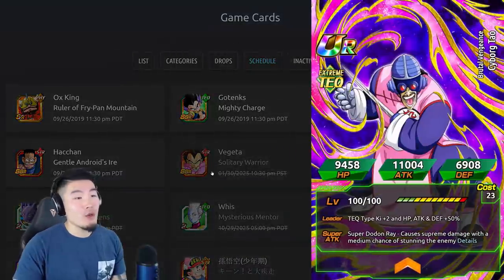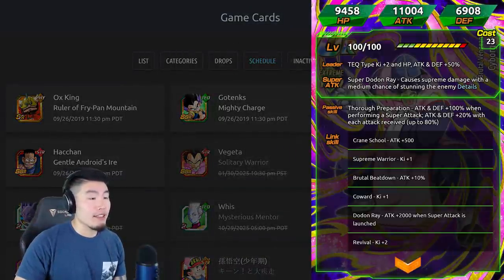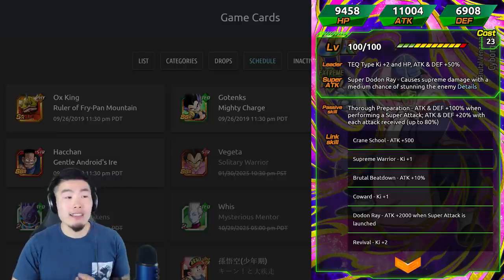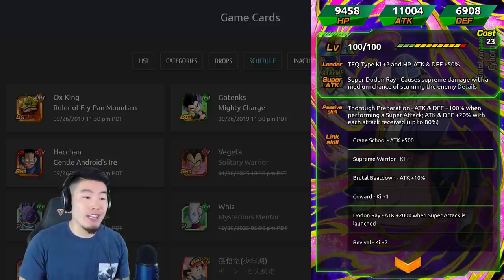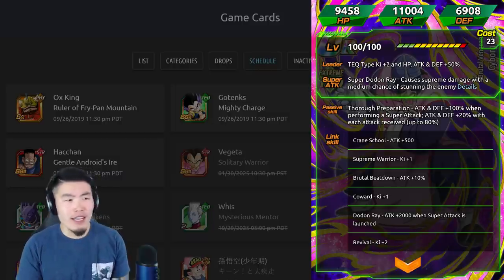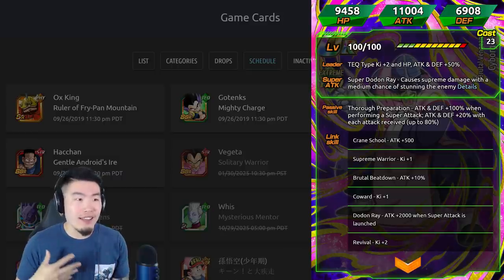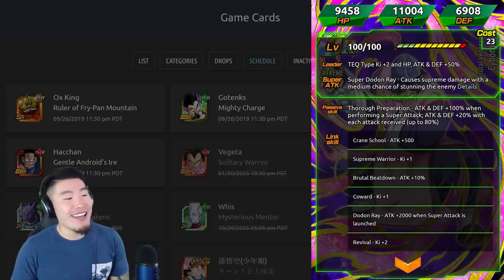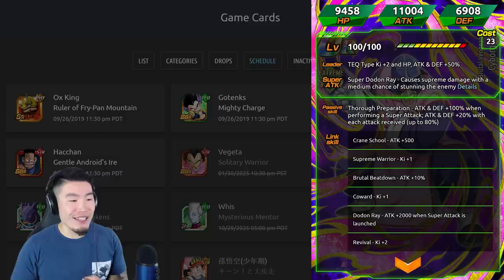Next up we have a new Tech Cyborg Tao, or Mercenary Tao. His leader skill is Tech Type giving HP, Attack and Defense plus 50%. His Super Attack is Super Dodon Ray, which causes supreme damage with a medium chance of stunning the enemy. His passive is Thorough Preparation — Attack and Defense plus 100% when performing a Super Attack. He also gets Attack and Defense plus 20% with each attack received, up to 80%, so in theory that's a max of around 180% Attack and Defense — potentially even higher if calculated separately. His links are Crane School, Supreme Warrior, Brutal Beat Down, Coward, Dodon Ray, and Revival.